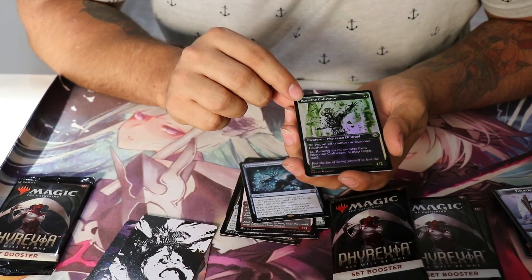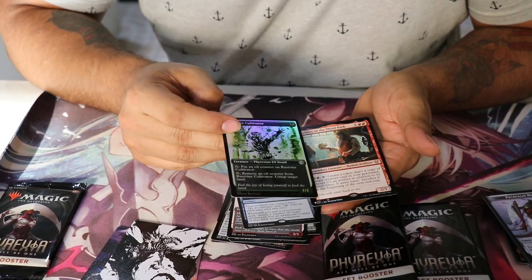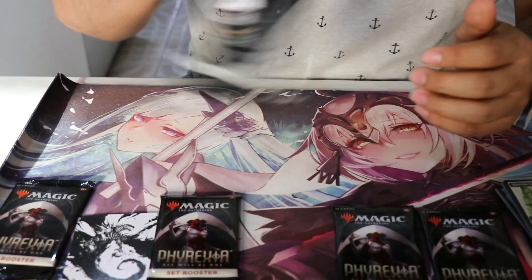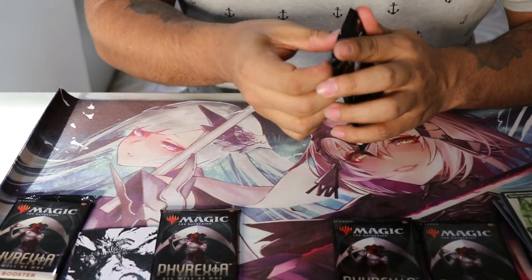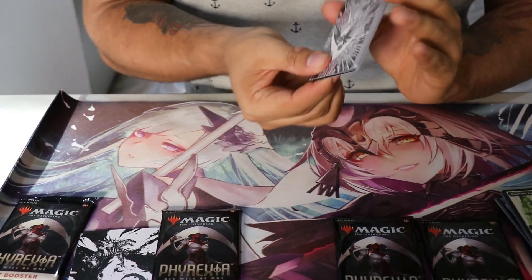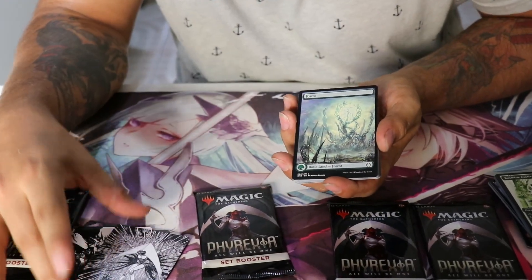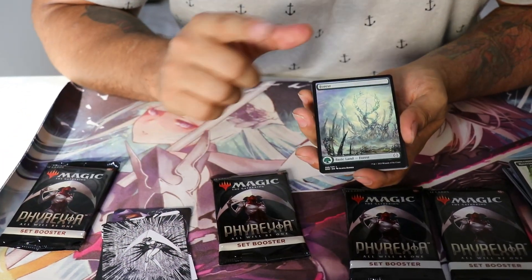Aquí nos salió una — espero y sea de las chidas, porque es un arte alternativo. No estoy seguro nada más, no sé si sea la que yo pienso que es. Nos hacen falta cuatro sobrecitos. No entiendo qué es lo que está pasando aquí con este sobre. Su madre, esta está bien vergas — este es un arte alterno de la que aparece aquí. Esta está muy chida y está muy cara, la verdad. Las cartas en este arte van a empezar a encarecerse y van a estar muy chidas.